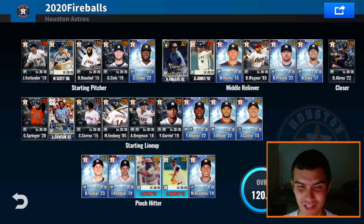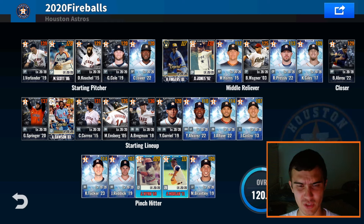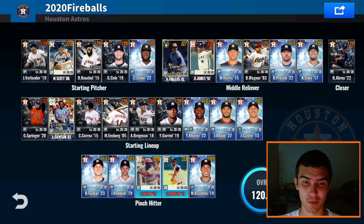Hey guys, welcome back to the channel. 2018 Fireballs here, back with another MLB 9 Innings 24 video. We're here with the Astros team today, and we've come full circle since we've been off our break. I think the Astros team was the first team I returned with. I haven't done a team slick sig pack on this team yet, but that's what we got today.